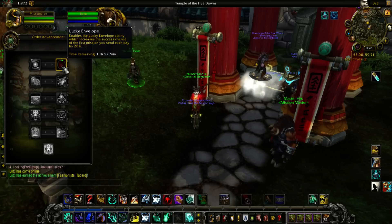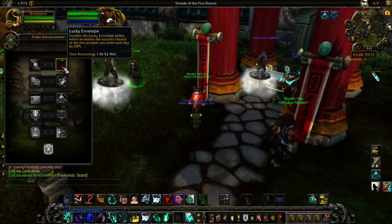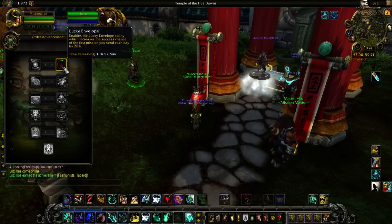Lucky Envelope enables the Lucky Envelope ability, which increases the success chance of the first mission you send each day by 20%. If that was a gold mission, 20% can make a huge difference in trying to get that 100% normal, 100% bonus roll number. Definitely worth it — highly recommend picking up Lucky Envelope.